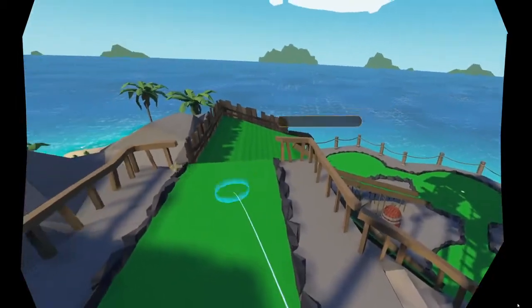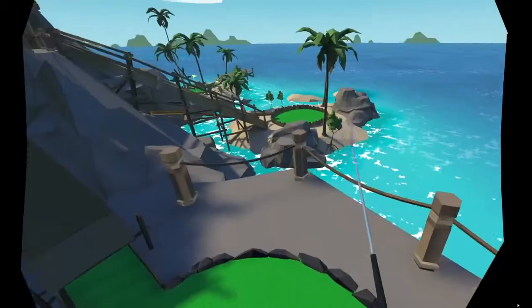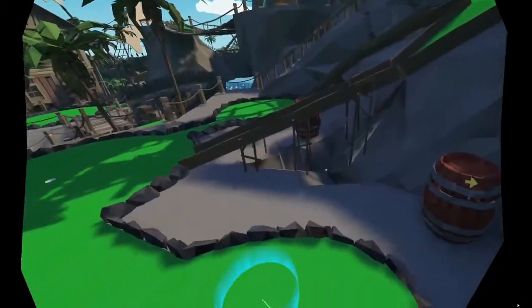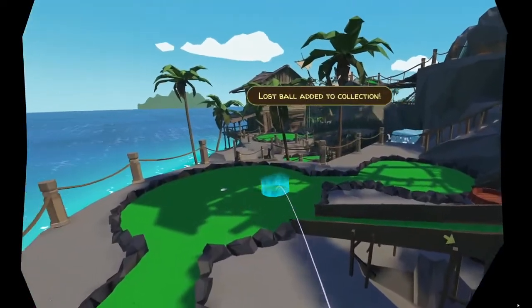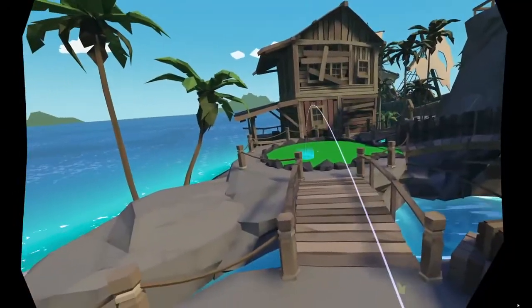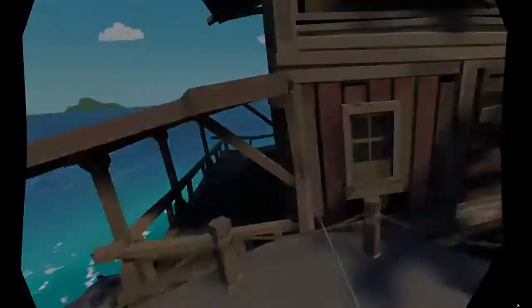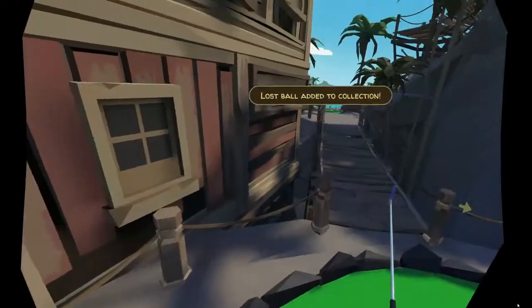Number twelve: go all the way to the left, circle around, turn around and it'd be in this little crevice. Number thirteen is on the patio here by the shack — it's a pirate skull and sword theme, woohoo!